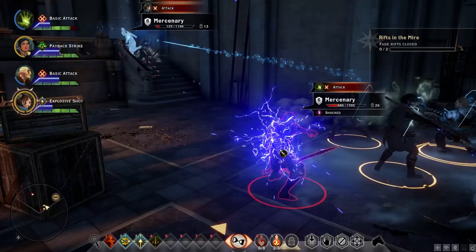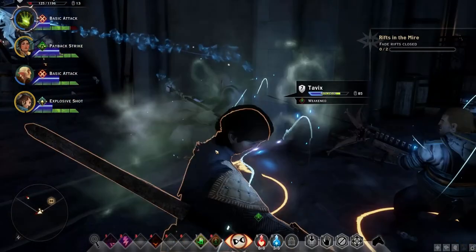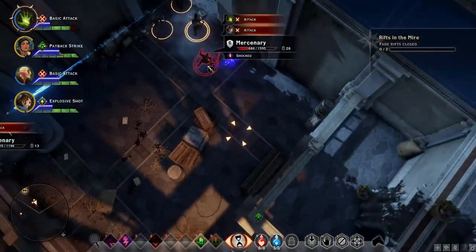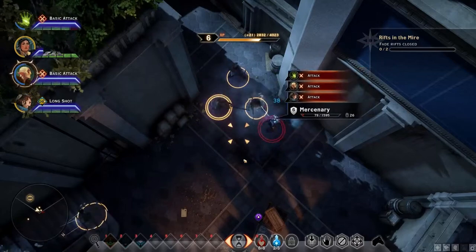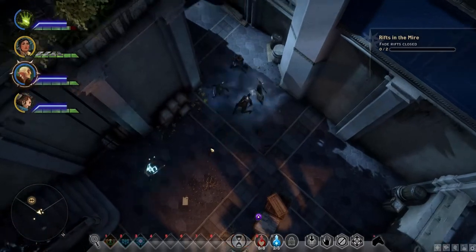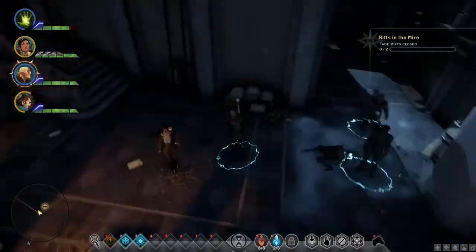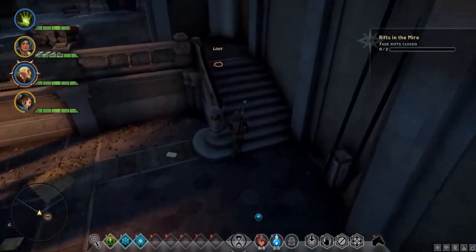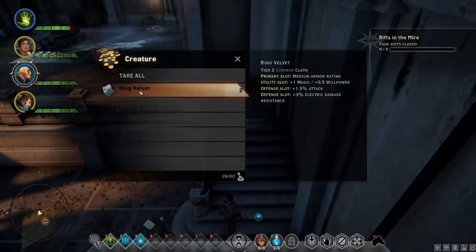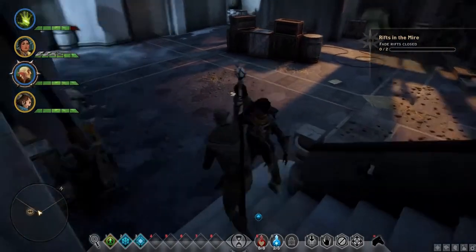We're going to explosive shot him since he's about ready to die anyway. Everyone focus on this guy. He's taken care of. Tab again to get out of tactical combat so I can just walk around. I can ping for any lootables on the ground — there's one right here. Some sort of ring velvet I can use for crafting. And I gained a level.